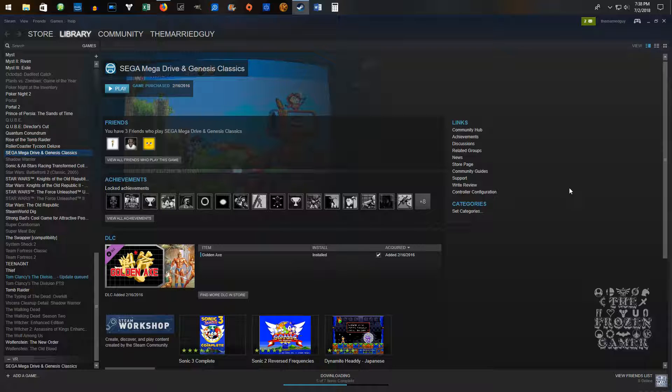Hey guys, FrozenGamer here. I've had a few requests about how to sign up for or how to use the Switch Pro Controller properly on Steam.